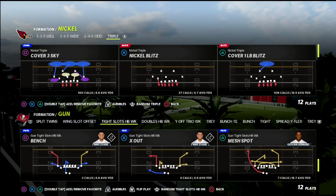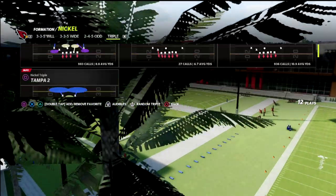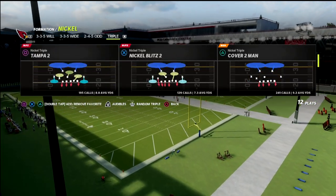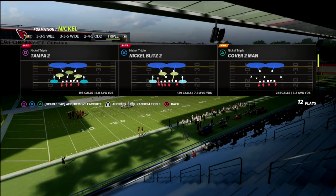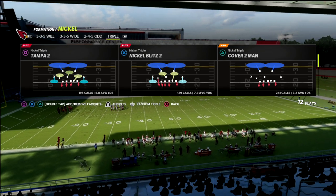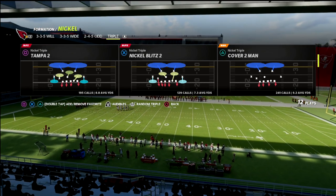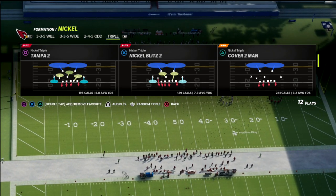We're going to come out in the play flood, and the defense is the Nickel Blitz 2 out of the Nickel Triple. In my opinion, this is the best nickel blitz in the game. It provides incredible pressure, and what you're also going to be able to do off of this is have some pretty decent zone coverages behind it.